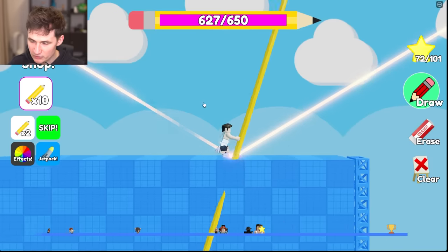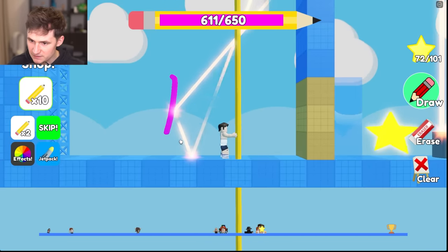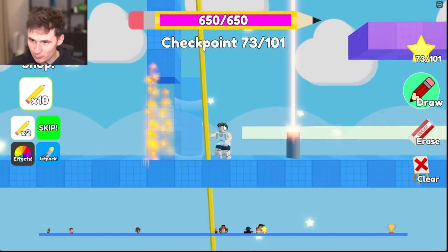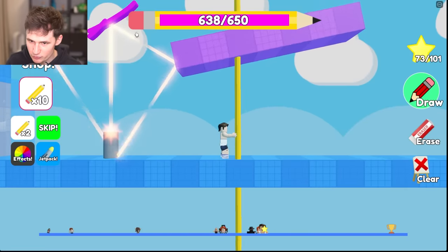You bounce the laser like this, bounce it again and again, and last but not least — voila! Burn, burn wood, quickly before Yvonne gets here! Level 73 complete, just a couple more to go. This level we're gonna draw a line straight through the laser.